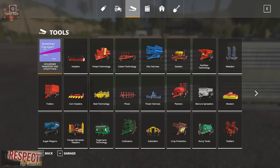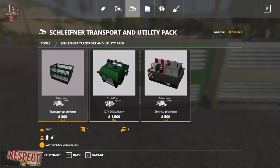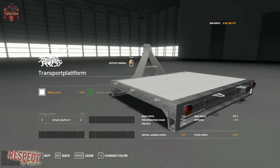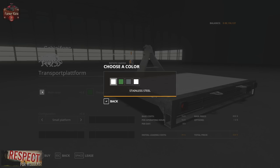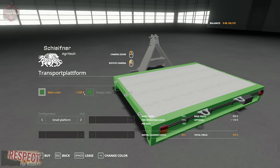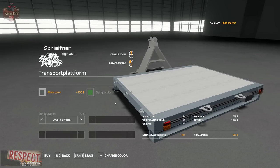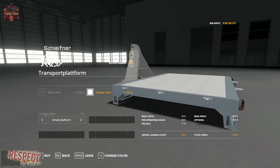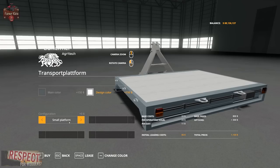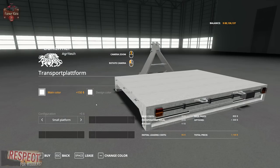If we go to Tools, we get a whole new category — the Schleifner Transport and Utility Pack — with three different options in the store. The transport platform has an $800 base price. The only thing we can change on the main color is the frame; the top stays the same, and the design color doesn't change on this particular small platform option.